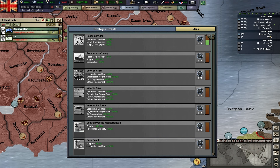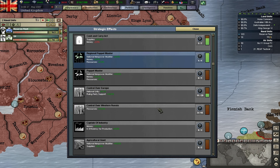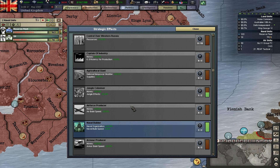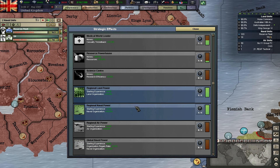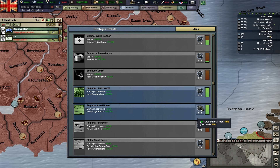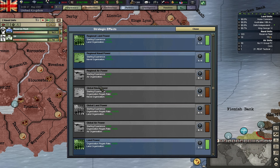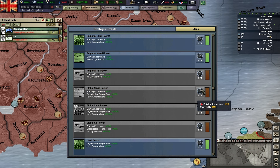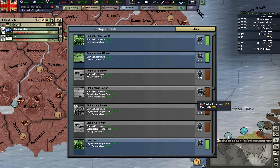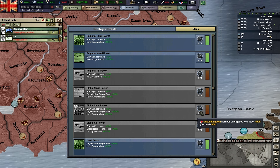I guess I need to build some ships really quickly. Still getting used to these new strategic effects. Global naval power — organization regain rate. I thought I had lost some leadership or something like that.